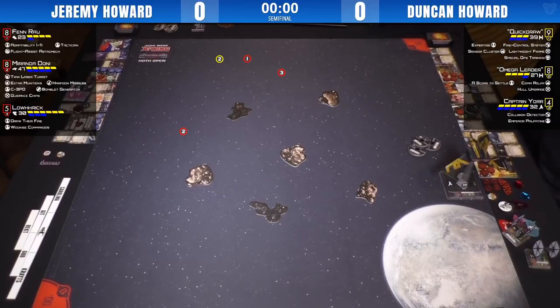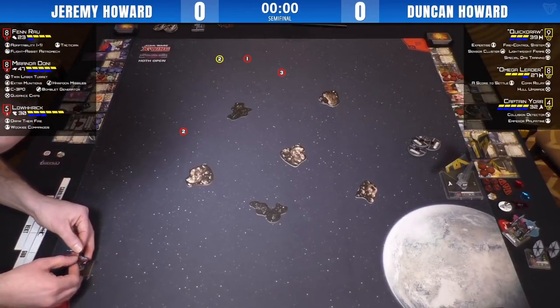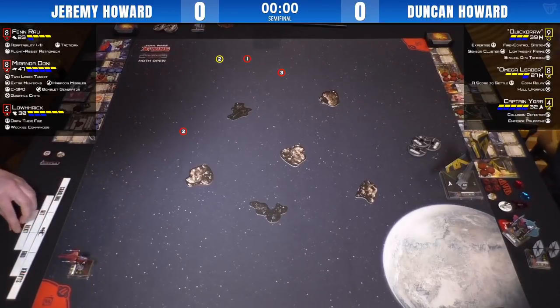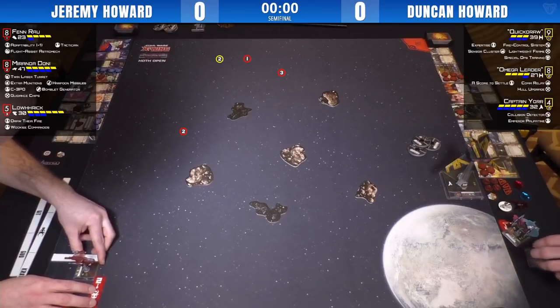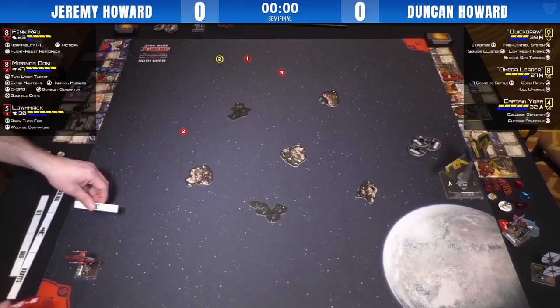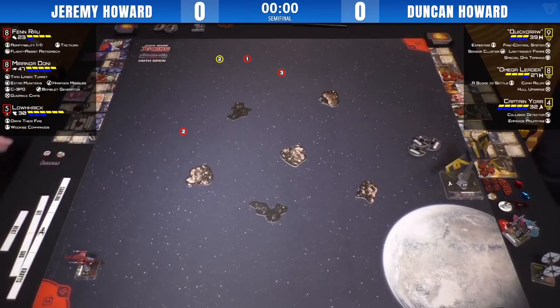We've got the elusive Duncan Howard on stream. Check out all of his cool alt art cards on the side there. He's got this really cool Score to Settle custom with Nathan Eade and Paul Heaver. We're just going to go quickly through the lists here. Duncan, who has not been on stream yet — Jeremy's had a few rounds on stream already today — so I'll just go through Duncan's list real quick.